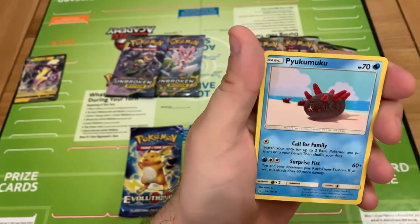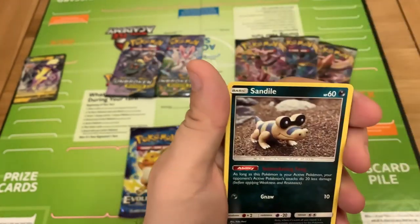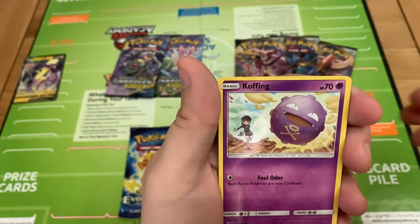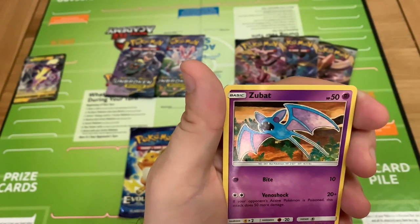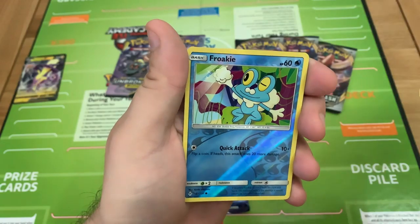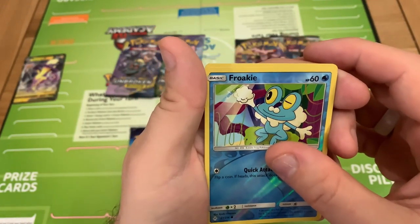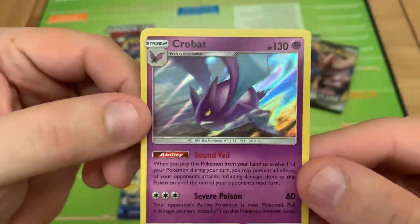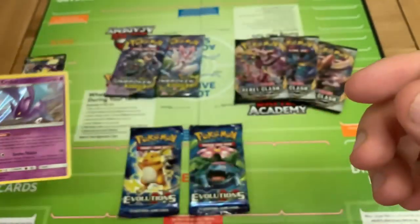Dusk Island Trainer — if anyone can pronounce that, good luck to them. Another Sandile, another Slandit, and another Coffin. Alolan Diglett, another Zubat — similar cards today. A Froakie for a Reverse Holo. And a Holo Crobat — nice holo effect there.